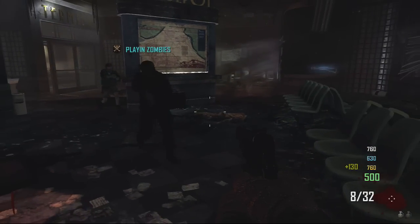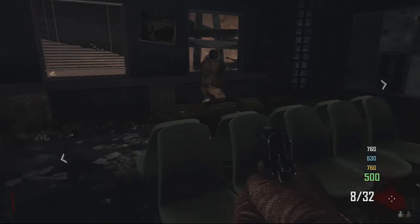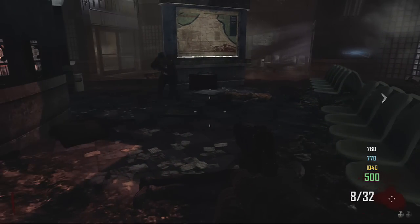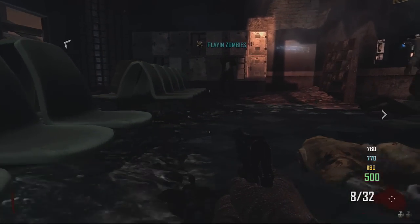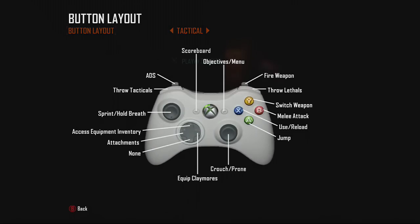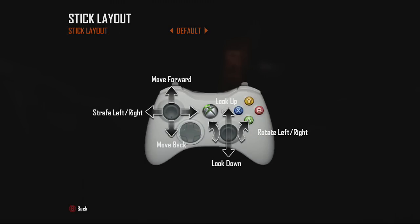All right, so what I'm going to do is basically you have to dolphin dive onto me. Go stand right by this gun right here — stand right here so you can get a running start. Go to your controller layout, go to Options, go to Look Inversion and enable it. Then under Options again, go to Stick Layout — go to Legacy Southpaw.